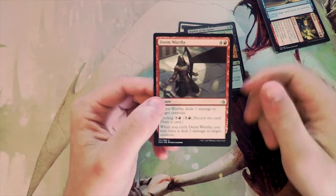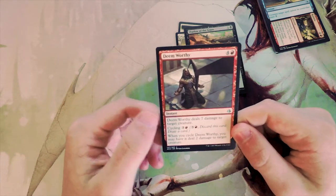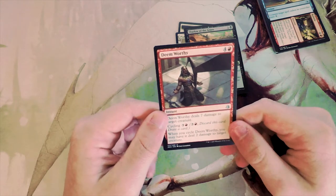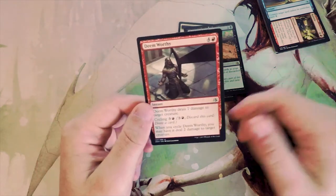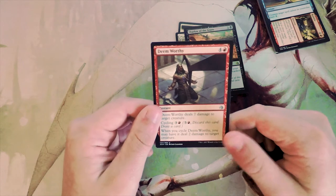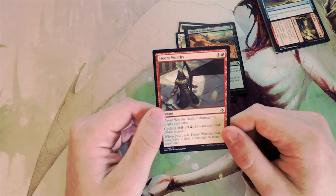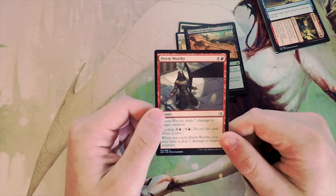The card I would definitely pick is Deem Worthy. It's hugely powerful — you can cycle it to get value if you don't find yourself needing seven damage on a creature, and it really does leave you open to playing any deck that runs red. Definitely my pick. Not the best pack unfortunately, but we did have a couple of interesting options. Hopefully you guys enjoyed this one — if you did, make sure to leave a like or comment and subscribe to stay up to date on all our content. Until the next episode, we'll see you later!